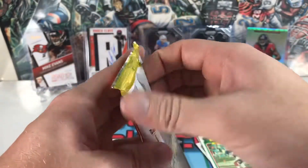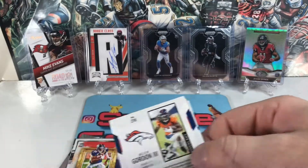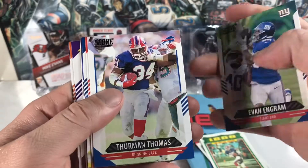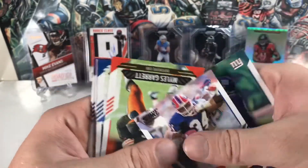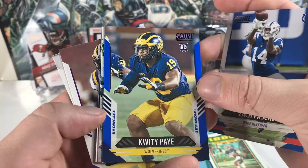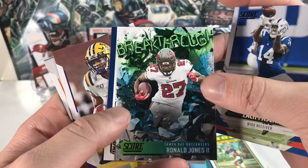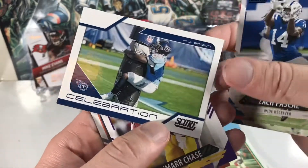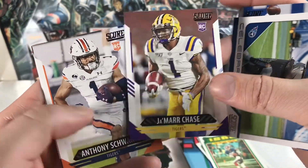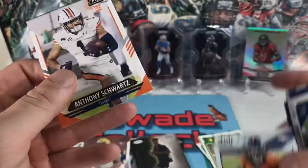Going with the Score hybrid — you get at least a numbered card out of here, still can pull an auto. Got an Evan Engram, Thurman Thomas, Myles Garrett, Zach Pascal, a blue Showcase of Quintez Cephus, Ronald Jones breakthrough, a celebration card of AJ Brown — pretty cool — Ja'Marr Chase who absolutely killed it week one, Anthony Schwartz didn't do bad either, and Melvin Gordon also did pretty good.